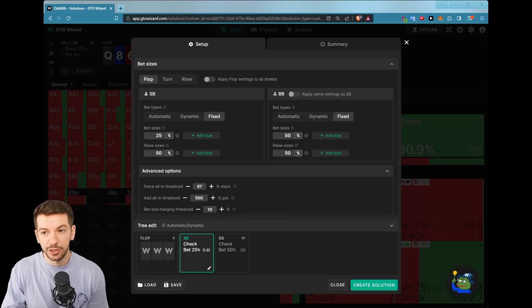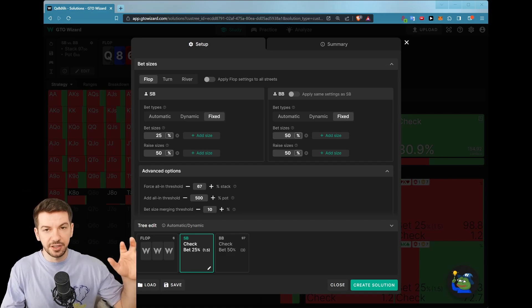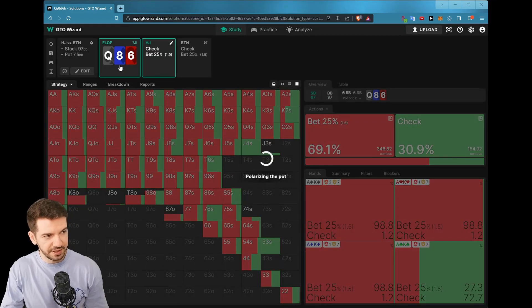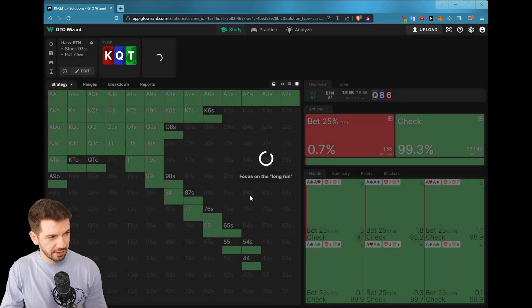As we mentioned earlier, another big thing you should do while studying is exploration. I love to explore sims and change things around. Let's jump into a scenario I actually had the other day with a student — we were talking about the heavy impact the board can have in an MP versus Button spot, single raised pot. Create solution. Easy, fast. And the board was kind of crazy how much this moves: King, Queen, Ten of clubs.